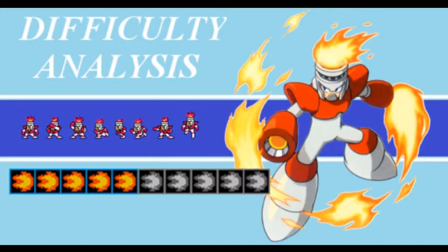So I figured, with as easy as Fireman is, with the toughness of the hotheads, and that fireball moving back and forth in those two rooms back to back, the middle-of-the-road 5 should work. That's two down and two to go. If I continue going in a clockwise pattern, there's Iceman, then Fireman, and... something tells me this next video is going to take a while.